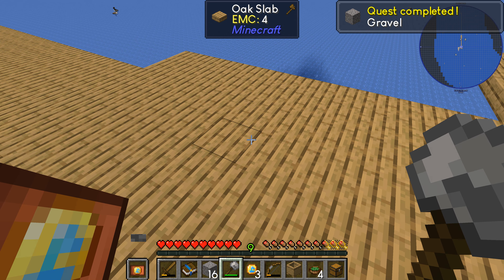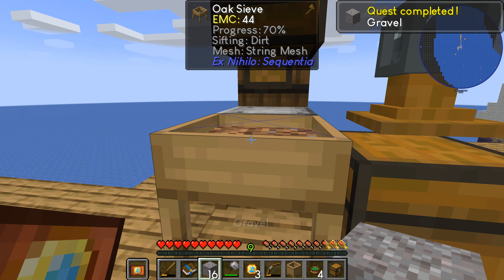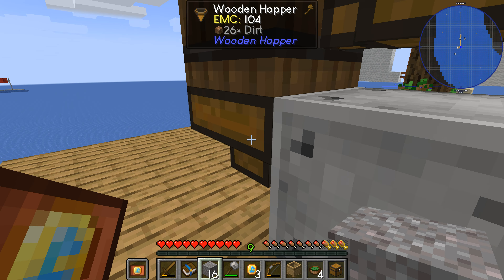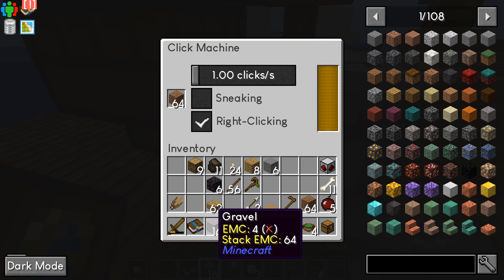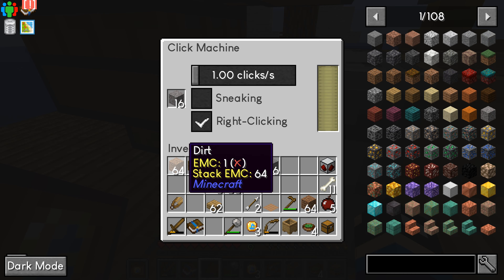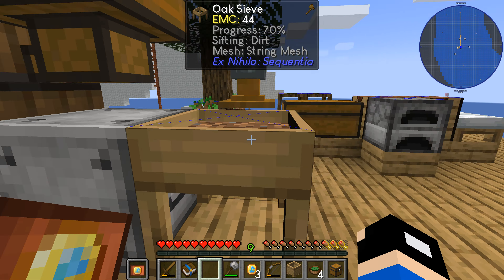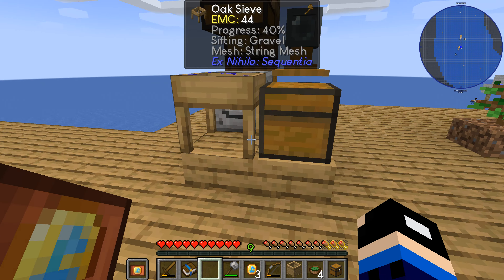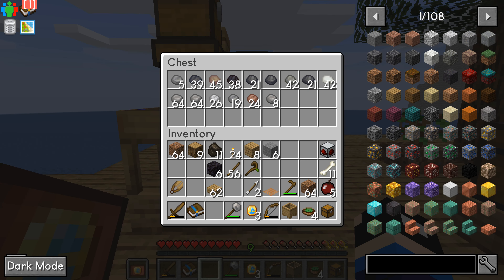It should give me gravel. I've got 16 gravel. Swap you out — stop putting stone in and start putting gravel. Not stone, but dirt — it's gravel now. We'll run that gravel through, hopefully get some flint and ores I believe.